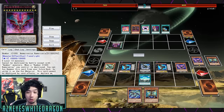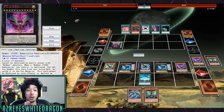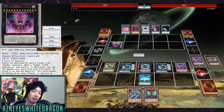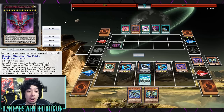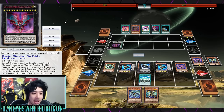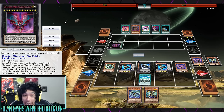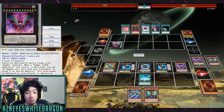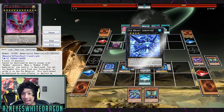He summons Number C1000 Numeronious — look how cool that card looks. It requires five monsters as material. It cannot be destroyed in battle except by Number monsters. When a Number C1000 Numeronious you control is destroyed, by XYZ summoning this card from your extra deck using it as material, this card cannot be destroyed by card effects. Your opponent must target this card for attacks — if they do not, during the end phase of that turn, they lose the entire duel. You can also detach one material to negate an opponent's monster's attack and gain life points equal to that monster's attack. It has 100,000 attack — what the heck!